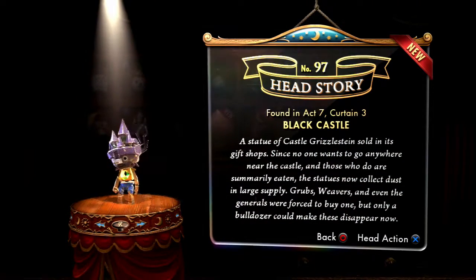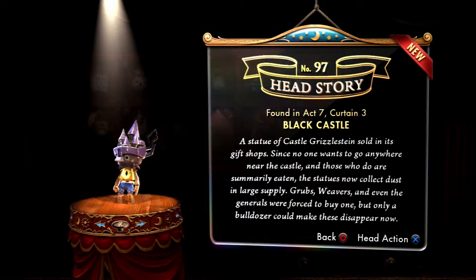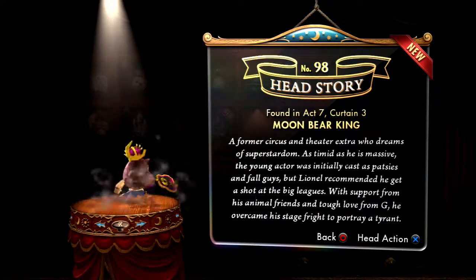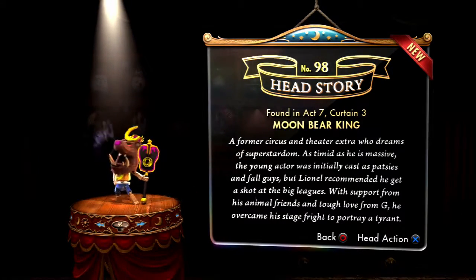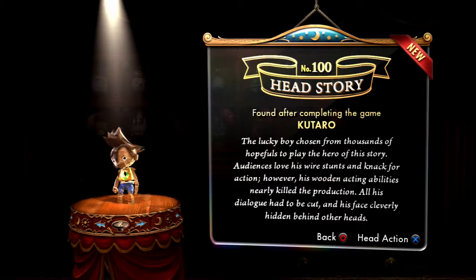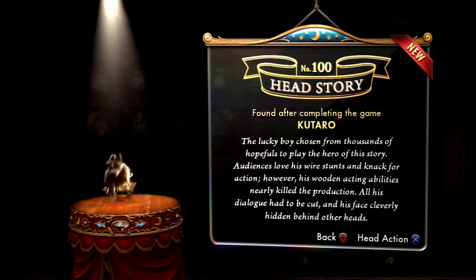The Black Castle — and much like the White Castle, it's got a little Moon Bear King figure. And of course, the Moon Bear King himself. Now, this one we missed. You can't get this head right away. But the Kuturo head — the very special head, his original one.